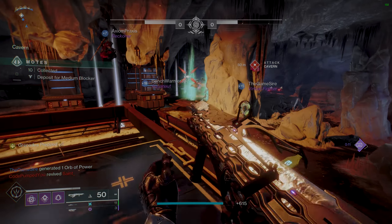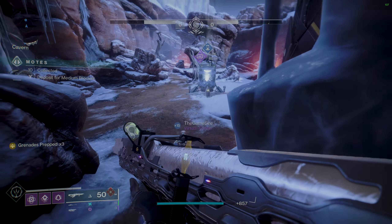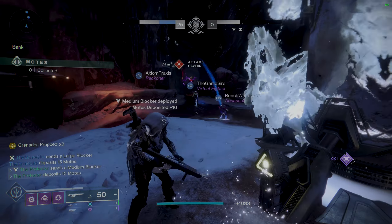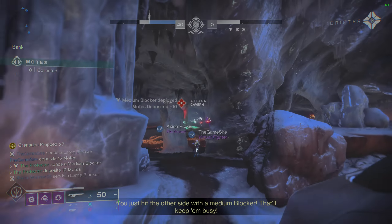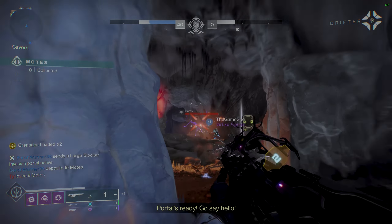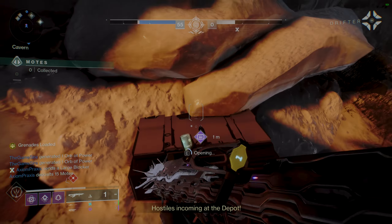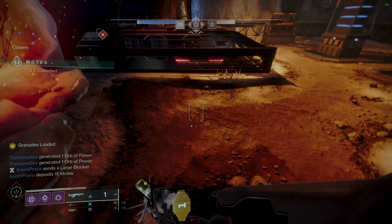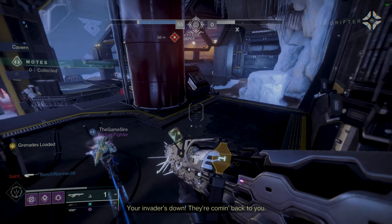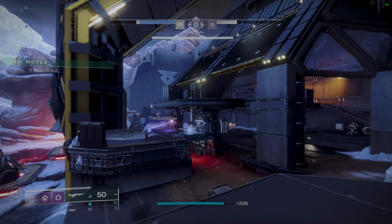Voidwalker: Nova Bomb Vortex is a good combo with heavy weapons, and Cataclysm is good for surprise attacks. Nova Warp is a movement option with an optional eruption, so it's usable. Stasis subclass — you know Winter's Wrath. Even if you've only played one game of Crucible, you've likely seen this lobby-destroying team wiper. It's a solid meta for Warlock — has ease of use, and if you don't see it coming you get instantly flash-frozen. Solid pick.